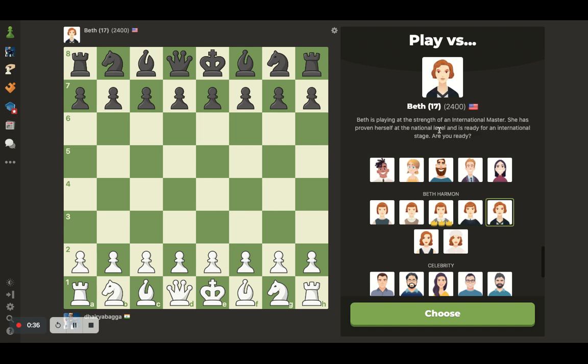The next level is much stronger at 2400, which is close to International Master. I saw one of the videos by Eric Rosen, who's an International Master, playing against Beth Harmon and he actually won that game — a very tough game for him as well, because engine levels are different compared to humans. If it's around a 2400-rated player, I could probably challenge as well.